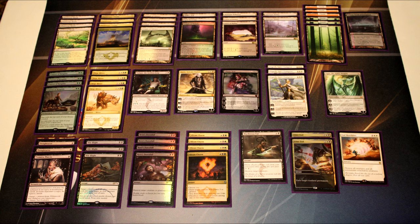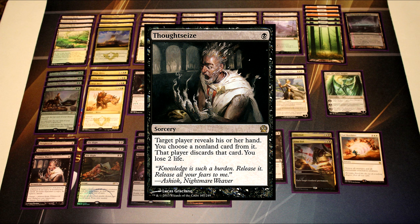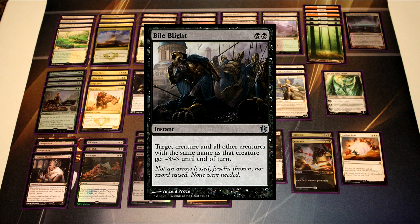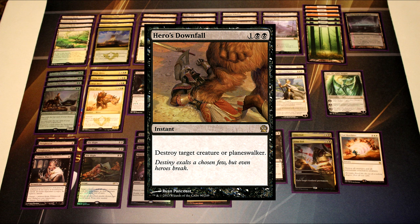As for our spells outside of Planeswalkers and creatures, we have three Thoughtseizes to pick away at what our opponent has, with one more in the sideboard for midrange and control matchups. I also have three Bile Blights pre-sideboarded. With Green Devotion seeing more play, Bile Blight is really good against them — getting rid of Voyaging Satyrs, Elvish Mystics — and it's equally good against the combo deck, since you can get rid of the Sabertooth and circumnavigate the Indestructible clause. Bile Blight handles problematic cards like Rabblemaster, Shaman of the Great Hunt, and Fleecemane Lion as well.